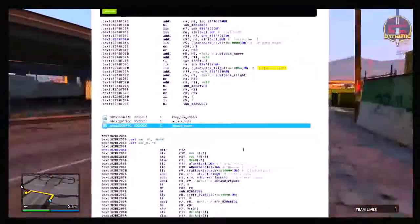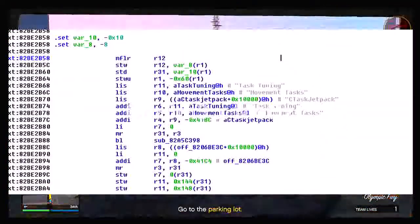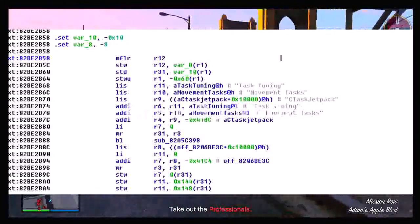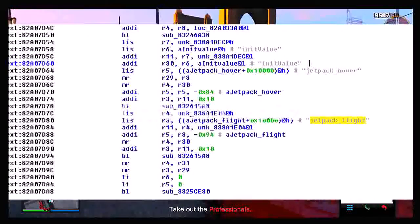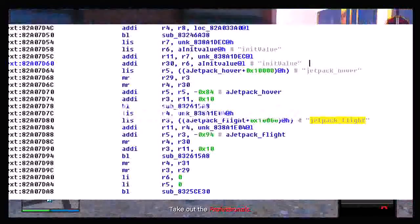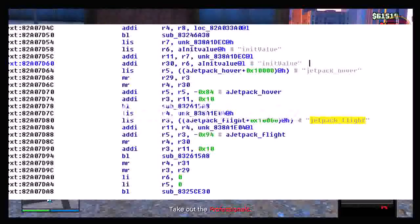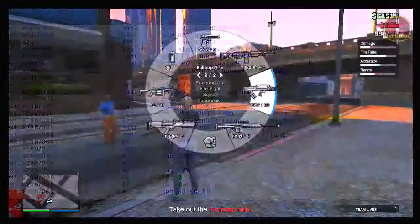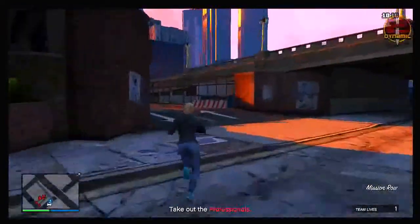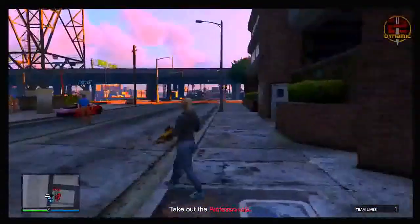My opinion is that the jetpack is definitely coming. Here are a few more screenshots of the code — you can see the task movements there: movement_task, c_task_jetpack, task_tuning, and then movement_task again. And here is the close-up screenshot showing jetpack_flight and jetpack_hover. I want to know your opinion — do you think the jetpack is coming? Why is Rockstar adding these files? And if the jetpack does arrive, will it be single player DLC, multiplayer DLC, or could it come in the form of an easter egg where you have to do a bunch of steps? Let me know in the comments below.